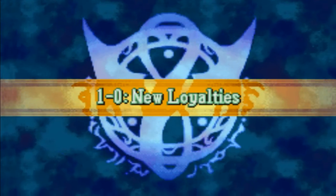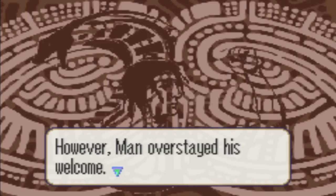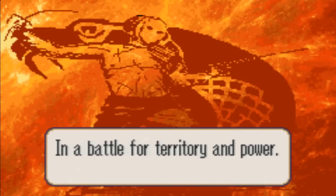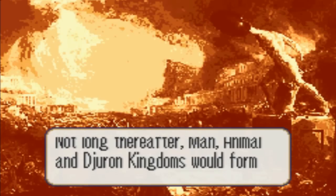I am not quite sure how long this hack is. I think it's only like three or four chapters. We get a nice little introduction here. Before man, the Vipera — I do believe that's how you pronounce it — ruled. Then man arrived, and together... both kingdoms tried. However, man overstayed his welcome. Soon, the Vipera found themselves fighting desperately against man in a battle for territory and power. This war was called Extinction. It's very similar to the Scouring, in many ways. The Vipera emigrated to a far country. Not long thereafter, man, animal, and Dioran kingdoms would form. What's a Dioran? I guess the game's about to tell me.